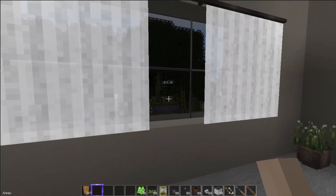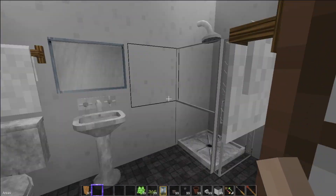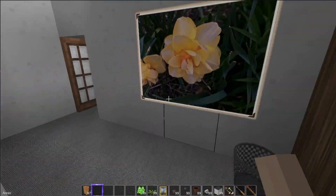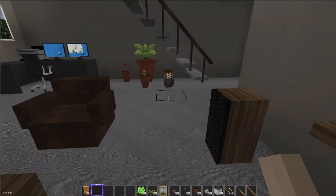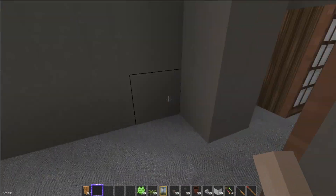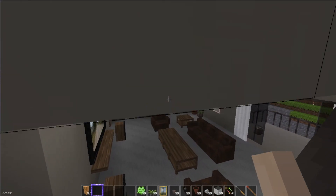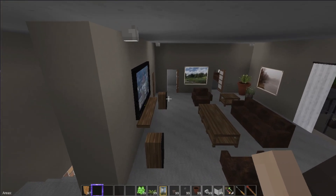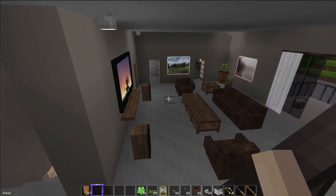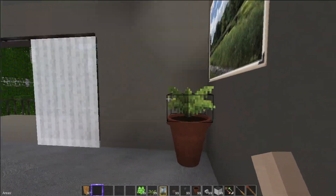We have another bedroom over here that turned out really nice, with another wardrobe and another bathroom for this bedroom. The colors all seem to fit — I like the overall color palette. Some people might think it's too many grays or too dull, but I think it's all right.